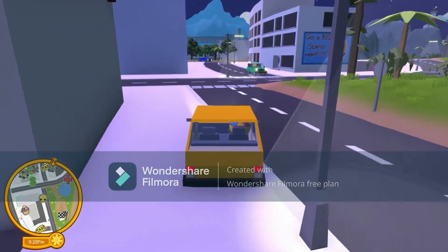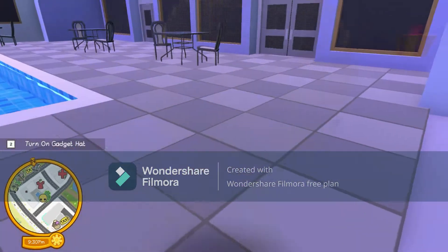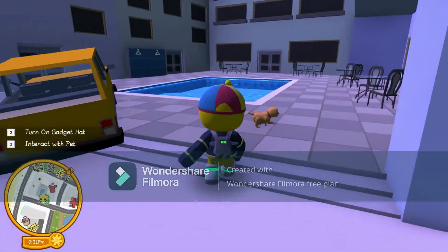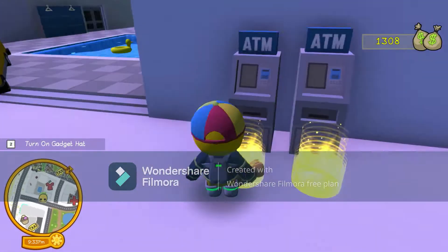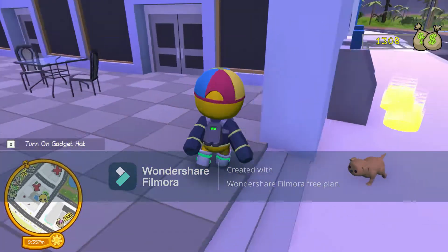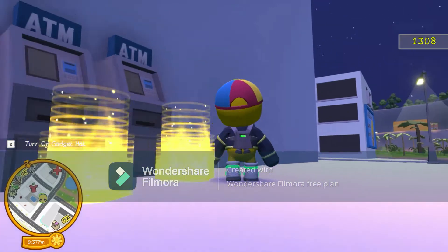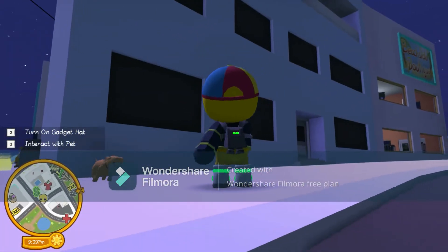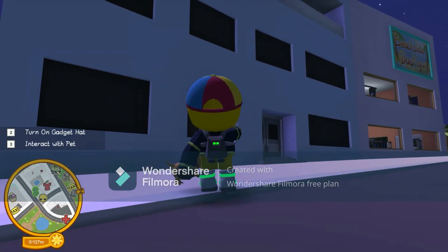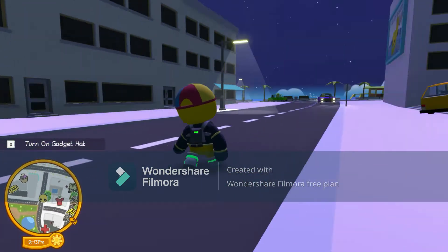That is present number three, and we're getting to present number four right here. It's right at the swimming pool, right behind these ATMs — you'll see the present right here. If you don't know where the pool is, it's right by the Beachside Banquet, and that sign right there.